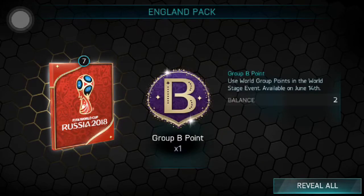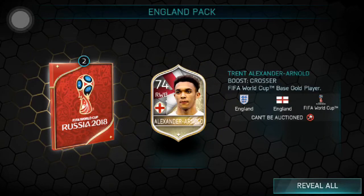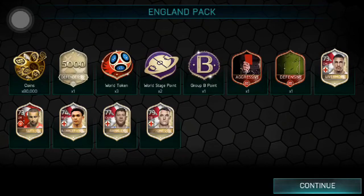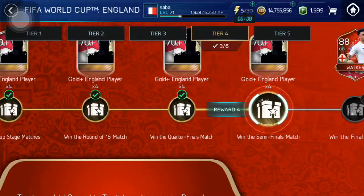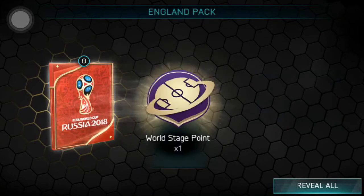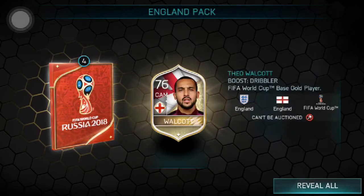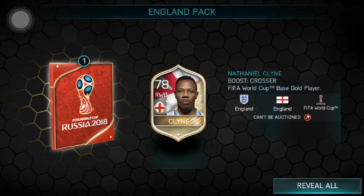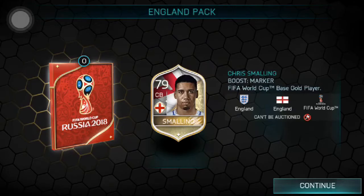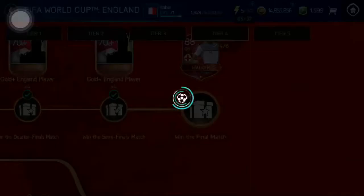Skill boost, another skill boost, Livermore, Stirling, Arnold, Barclay, and 71 rated Jones. From this next pack pretty similar rewards but more coins — 100k coins, XP, bonus points, world tokens, world stage points. 73, 73, 73 — please give me an elite. 76, 77, looking nice, 77, 78 — and I didn't get an elite from this one either. That's not great at all.